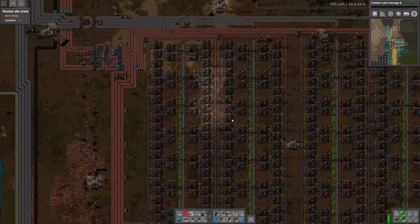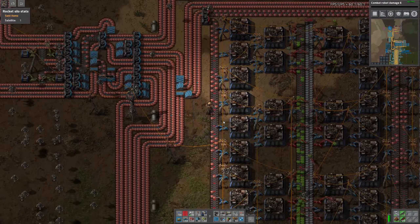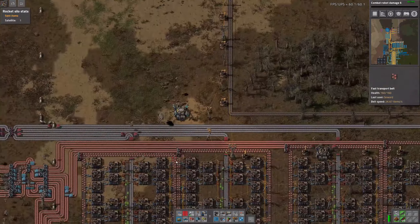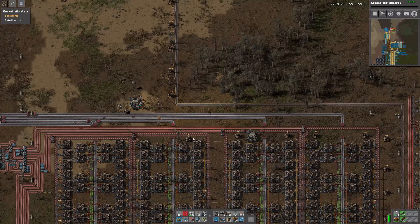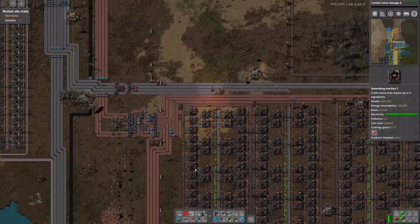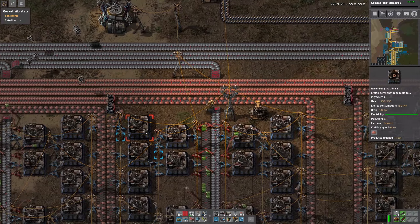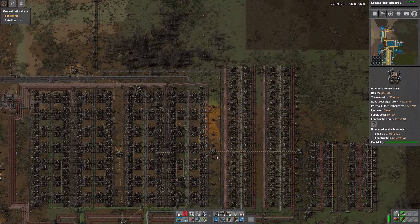So the issue isn't our copper production, it's just basically getting it where it needs to go that is the issue. For that we needed a bit of space up here, so we got rid of all the copper shenanigans. We have to redistribute our entire iron stuff here, that's also definitely for sure.